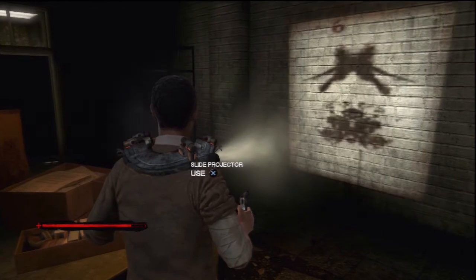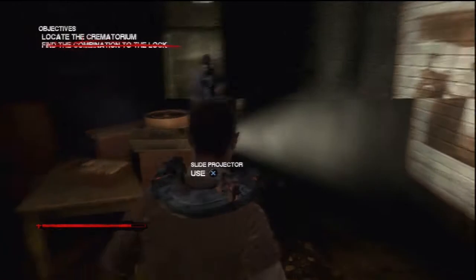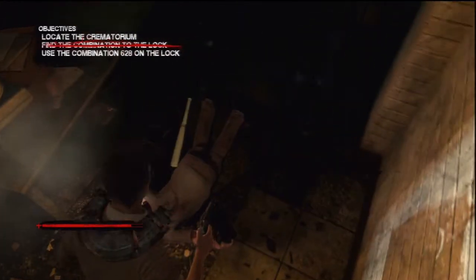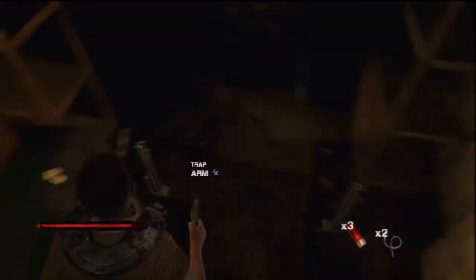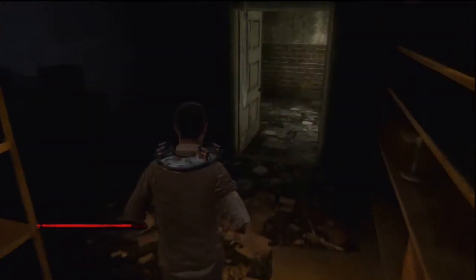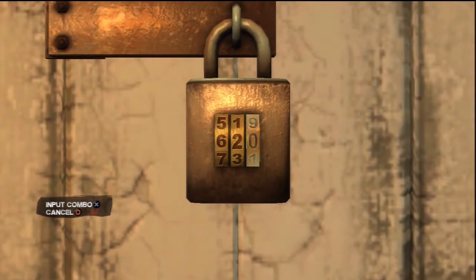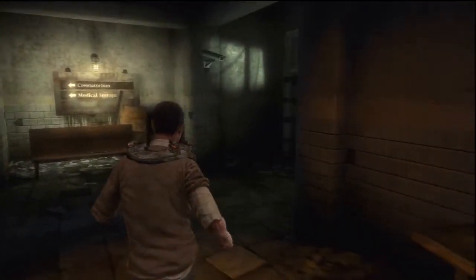Head over to this projector. Every time you move the slides you will reveal a number. In my case the victim comes out a bit early and runs across the tripwire, so make sure you're prepared to disarm that. On the slide, the combination turns out to be 628. Enter that into the lock and you will open the door.